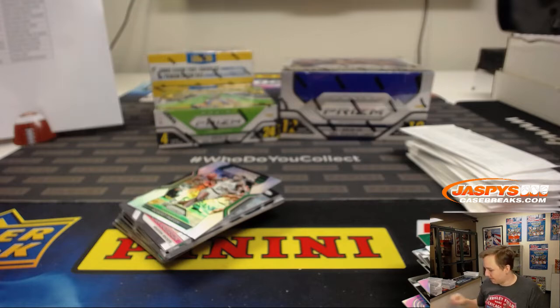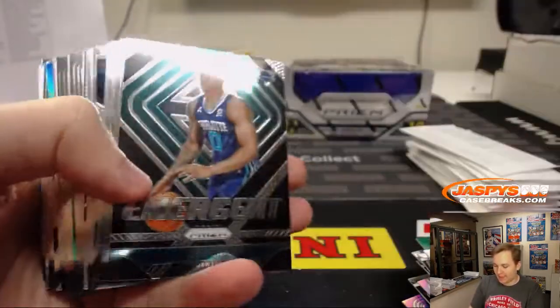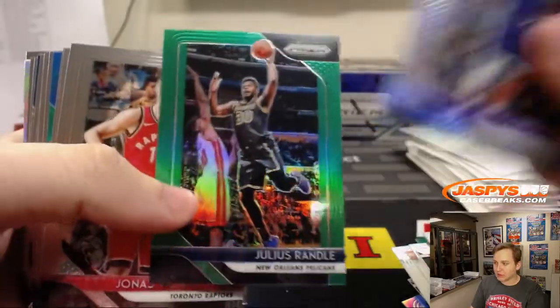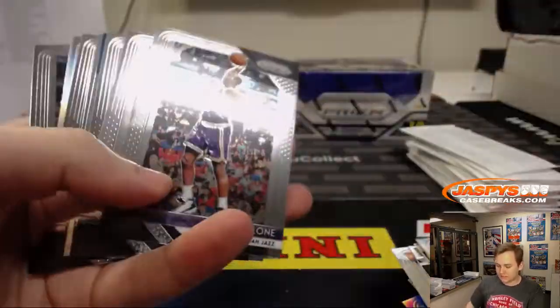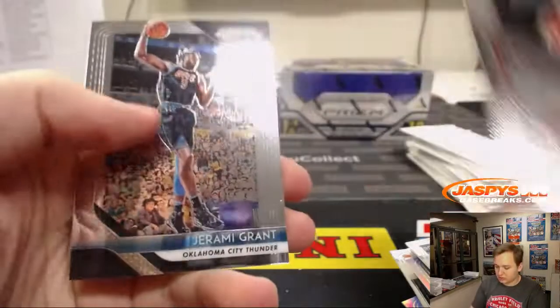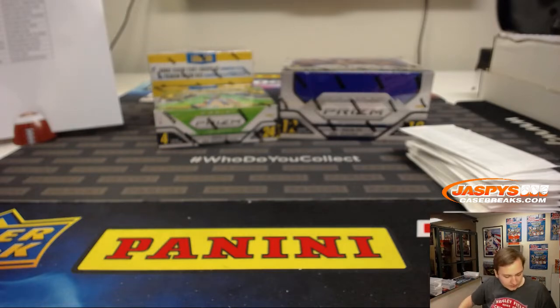Nice hit Tony. We've got a Svee Silver. Frank Mason. Jalen Randall. Steph Curry Get Hyped Green. Devontae Graham Silver for the Hornets. Another Luca, and silver Dante DiVincenzo. Pretty solid box there — nice Knox silver, couple other nice rookie silvers, couple Luca rookies, Ayton silver, insert.